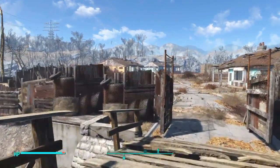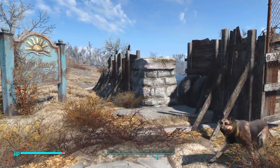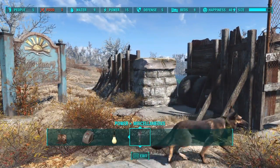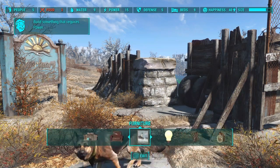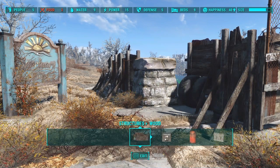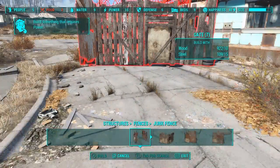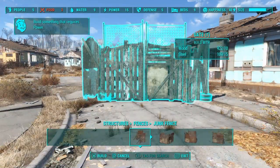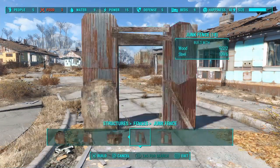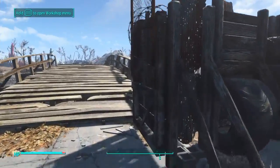This wall's pretty big. I used the junk wall to make it look like a real Fallout settlement. You can get that by going to the workshop, go to structures, then go to fences, and then junkyard. There's so many options - there's gates - it looks pretty cool.